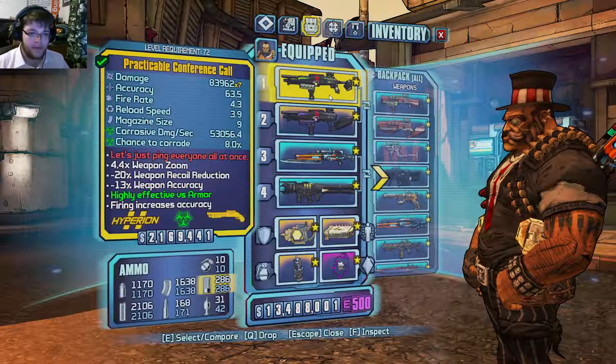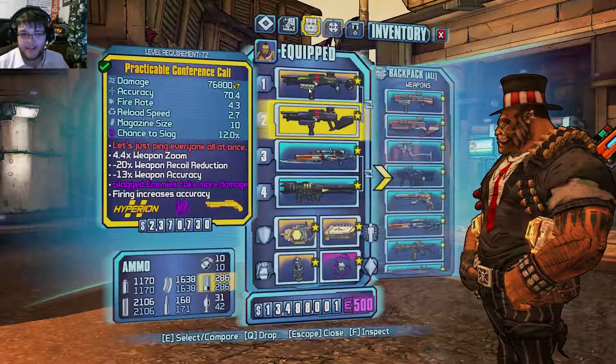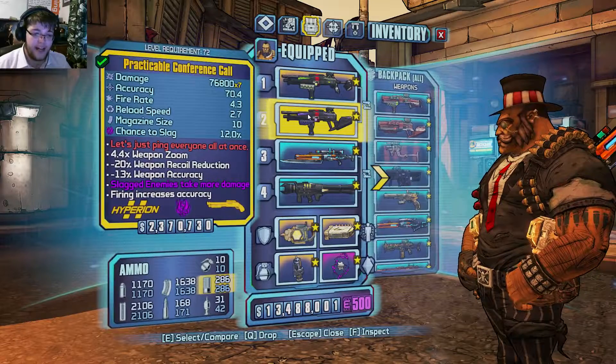For my primary weapons, I love the CC gun — everyone loves the CC gun. It's overpowered. As far as I'm concerned, it's the best gun in the entire game, due to the burst damage and everything.